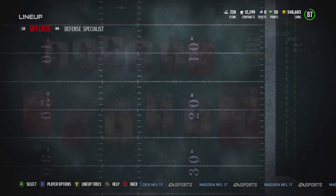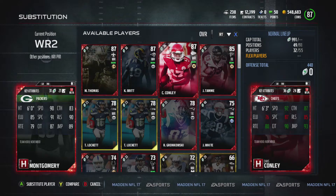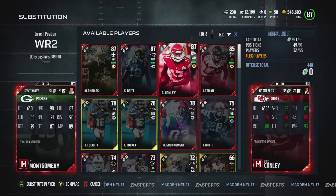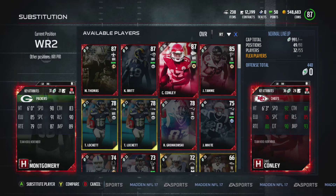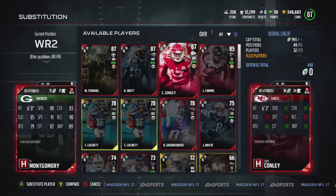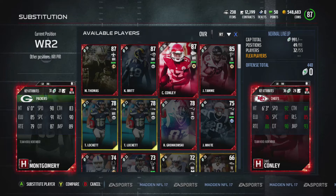For example, Ty Montgomery isn't my fastest player. If I had to choose one, I'm going to choose Chris Conley because he is my fastest player. I'll put him in that position, and then he will be able to outrun most of the defenses. And that's all you're going to do — just put your fastest player in that position.